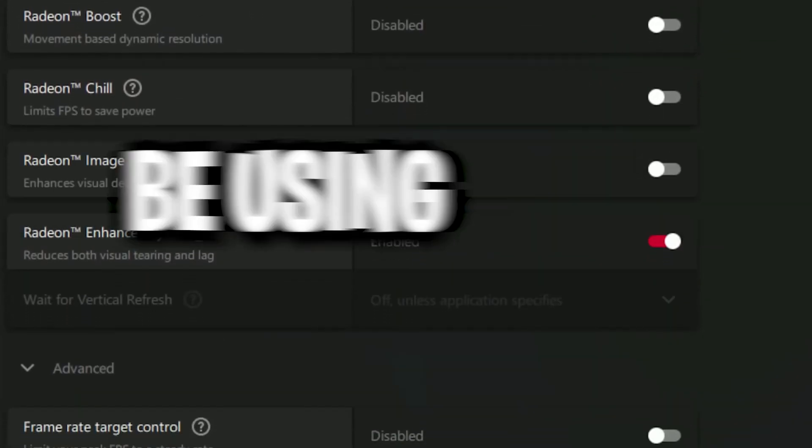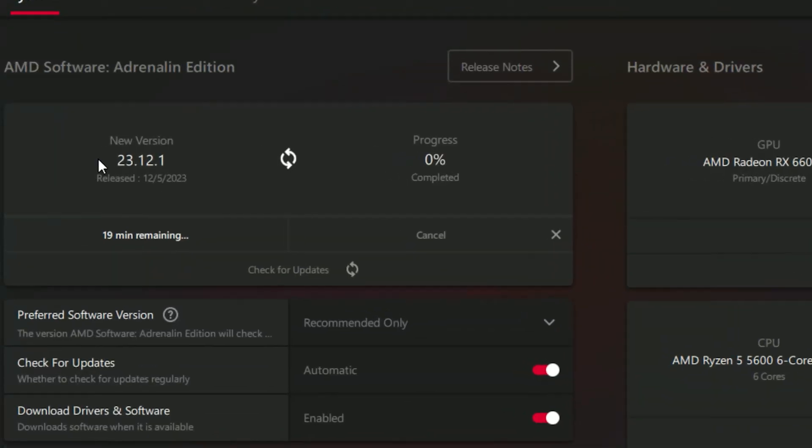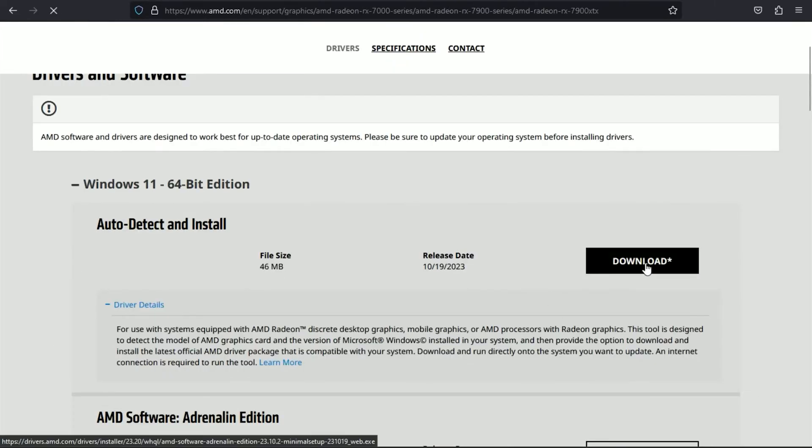These are the best settings you should be using to get more FPS and lower input delay in any game. First of all, you need to get the latest AMD driver, which you can download from the official AMD website.